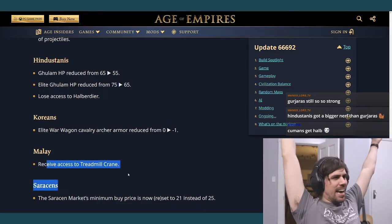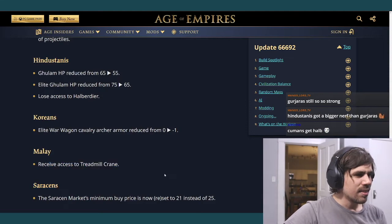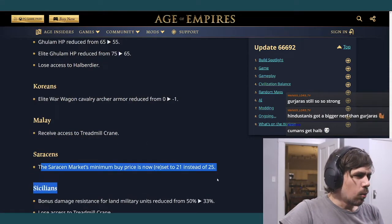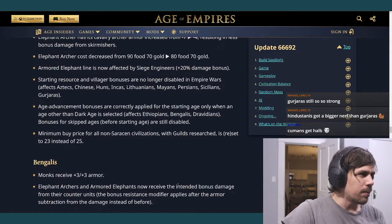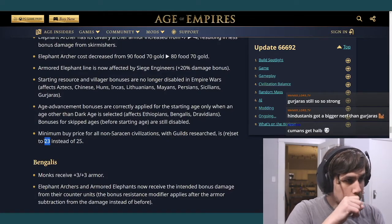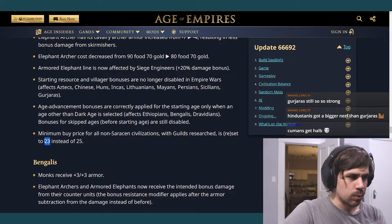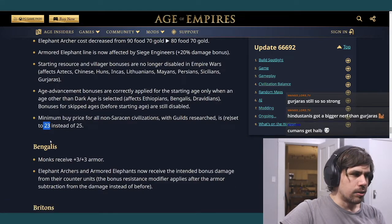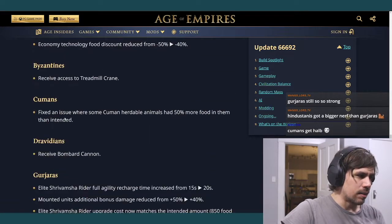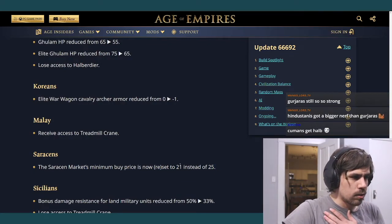Malay gets Treadmill Crane too — everyone's getting it. Saracens: the minimum buy price is now 21 with their market bonus. So Saracens got a slight buff — when the wood or food market is bottomed out, you can now buy at 21 instead of the previous 25, which is better for situations where you want to convert gold directly into resources rather than having villagers gather wood.